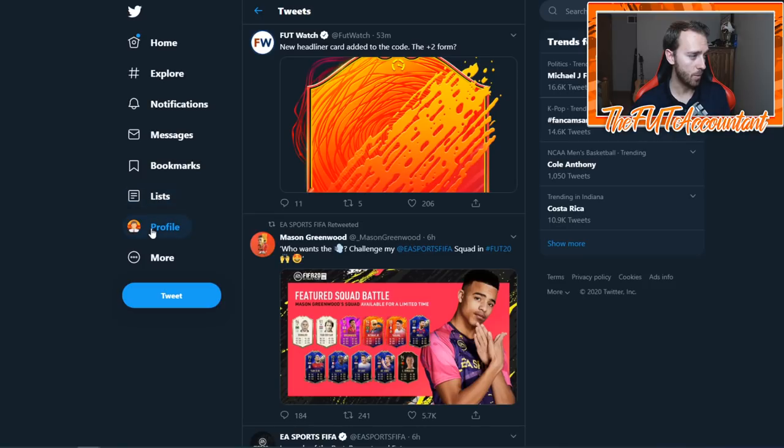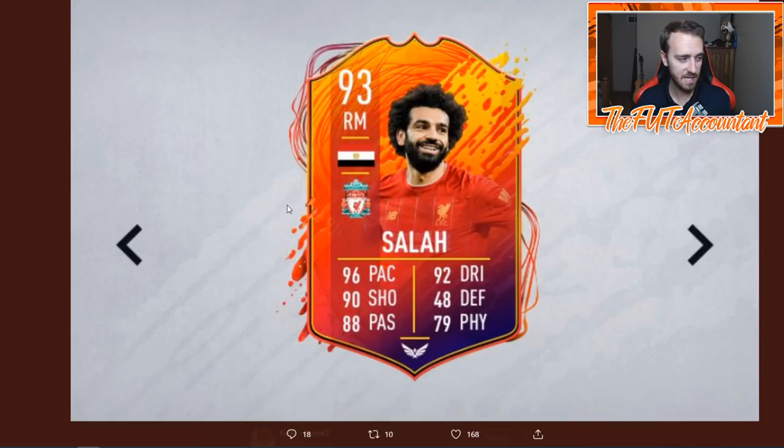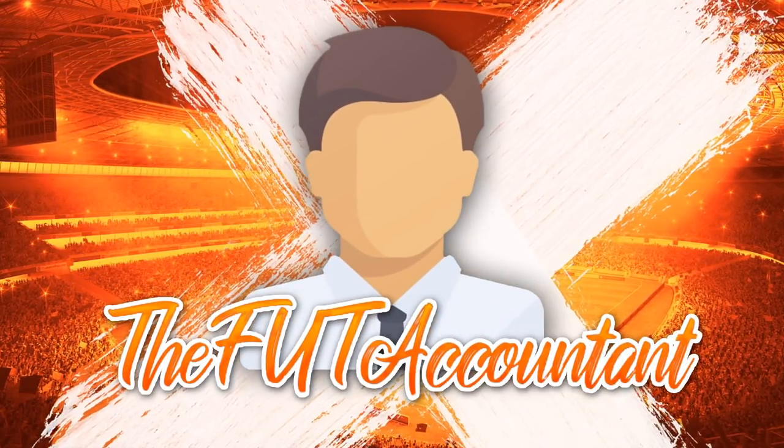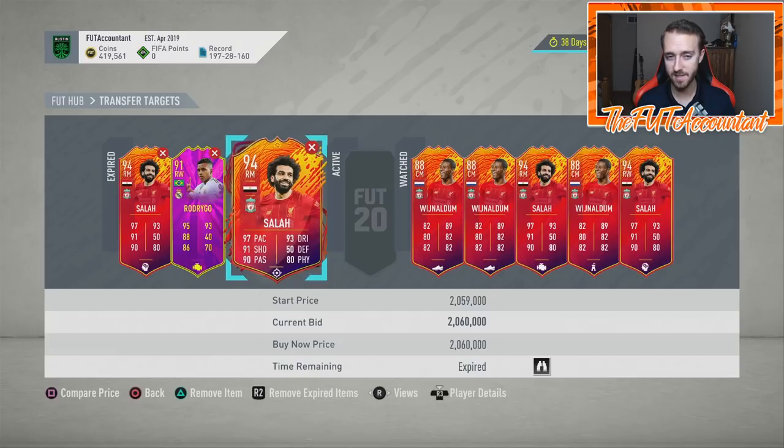I tweeted out earlier today talking about the Salah and Wijnaldum cards and their inability for EA to upgrade them in the correct time frame. These cards were supposedly supposed to get upgraded within 48 hours of their fourth consecutive win. They did not get upgraded in that time frame — it was actually around 54 hours instead of 48, so EA was late on that one.